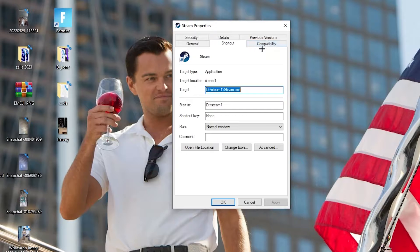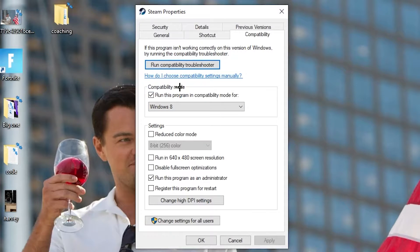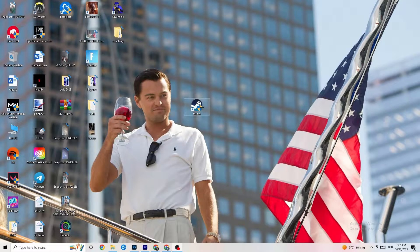Navigate to Compatibility and copy these settings. Enable 'Run this program in compatibility mode for' and select your latest Windows version. Disable 'Reduce color mode', disable 'Run in 640x480 screen resolution', disable 'Full screen optimizations', and enable 'Run this program as an administrator'. Disable 'Register this program for restart', then hit Apply and OK. Restart your PC — afterwards you'll see the administrator symbol on it, and it will launch as administrator every time, helping reduce crashing issues.